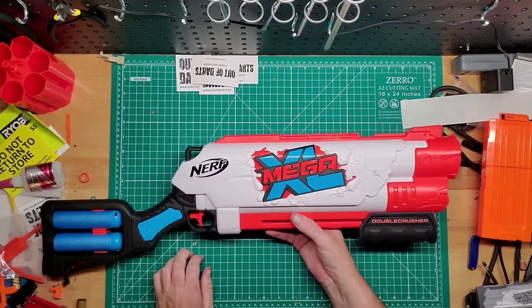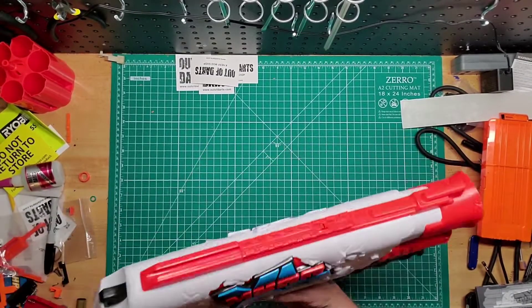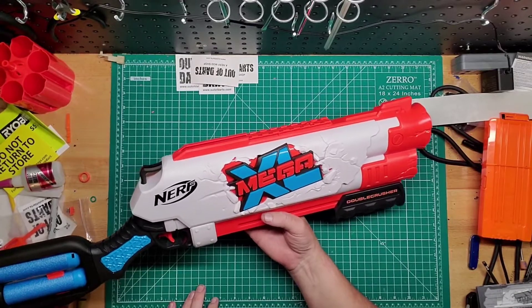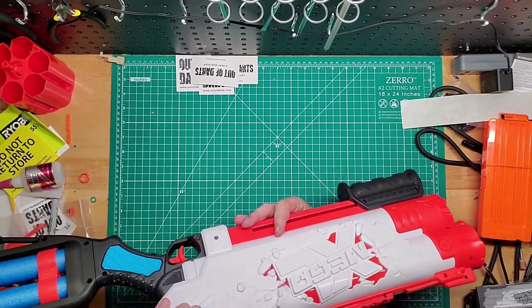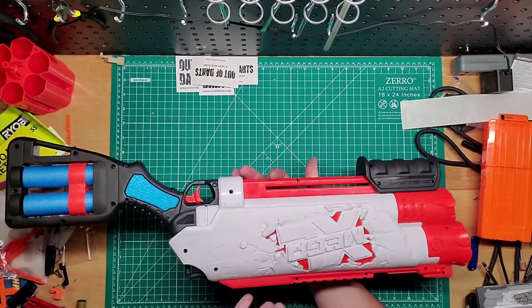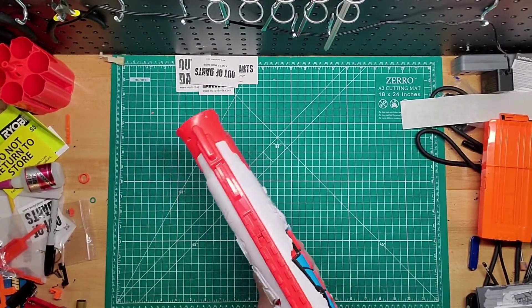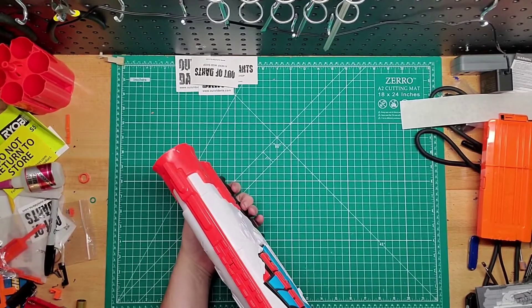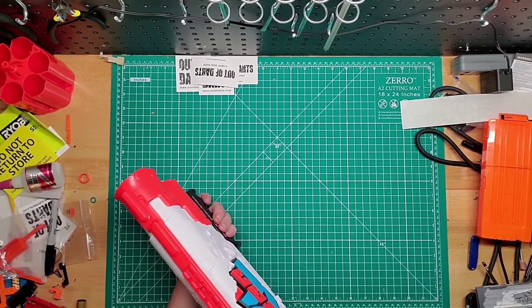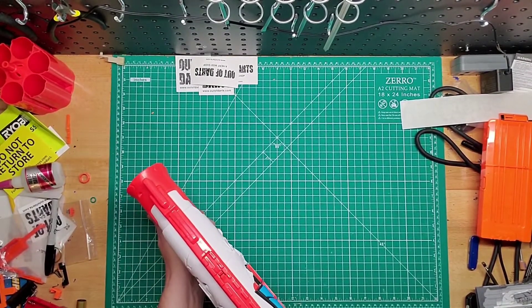Definitely going to open this and see what I can do with it. Can't wait to get the mod stuff for it — that should be very interesting. I don't know if I'll paint this one. I'll probably paint the black on the Nerf logo here, and if I have the same orange, probably the orange too because that's just lazy not to. I don't know if I'll do the whole thing. But this prime — that's probably the easiest pump prime I've ever had. You can hear it — it has power behind it because the plunger tube is probably like freaking this big.